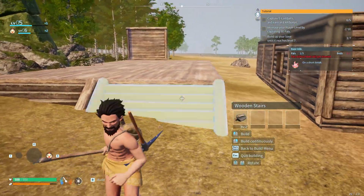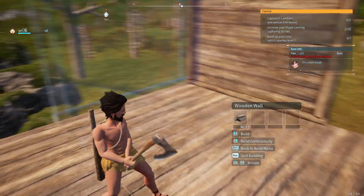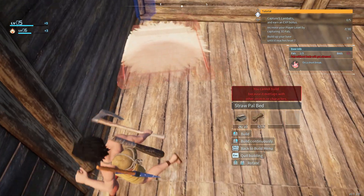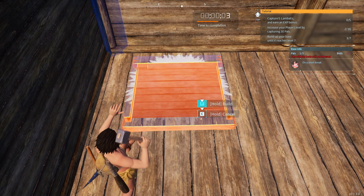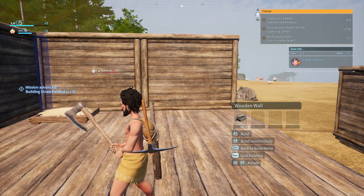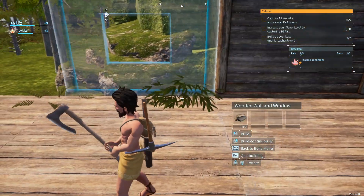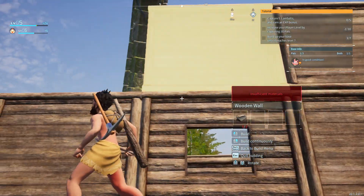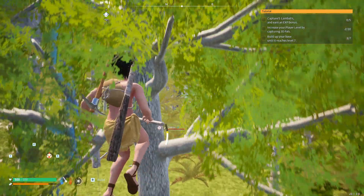I'll make the beds first just so the guys can go to sleep — straw bed. Should I build this wall just so we know they can sleep? Right there — Cattiva, you get to rest now. We got a straw bed. We'll do two. I'll make a little window here and here just so they can have a look, even if it's not much of a view. Just because my Pal count is getting bigger, we'll make it slightly bigger around the outsides as well.